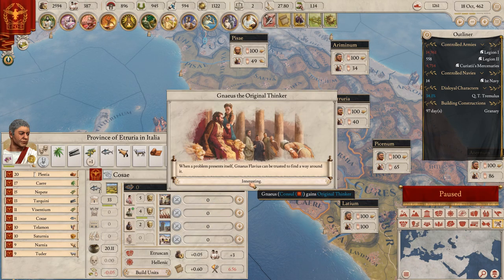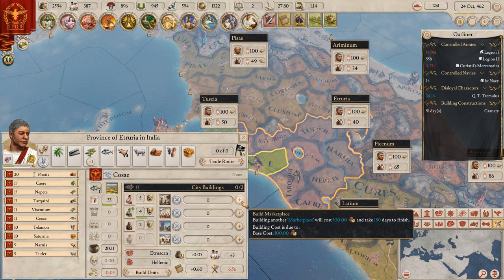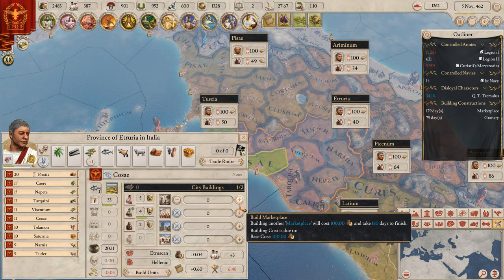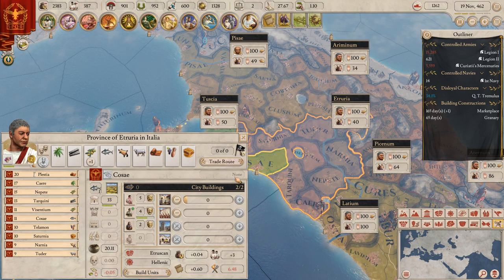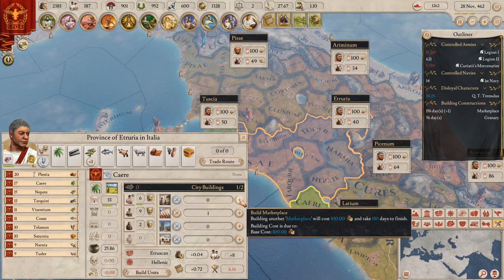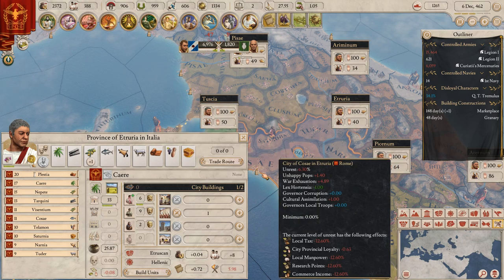When a problem presents itself, Genovus Flavius can be trusted to find a way around it. I need to focus on making people happier - it gives us 10 percent. We're going to spend money like crazy because I don't want political unrest. Looking at advancement - all right, that's good.